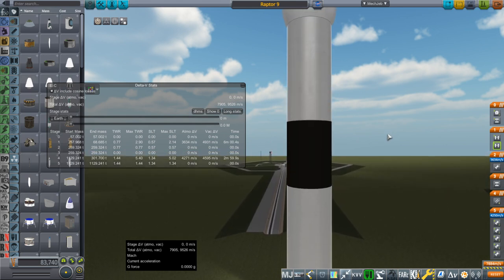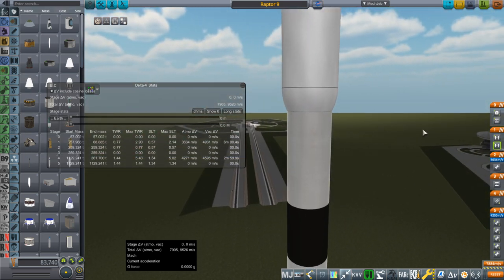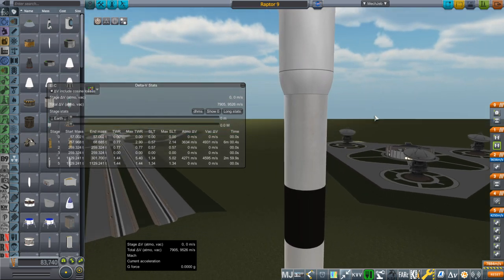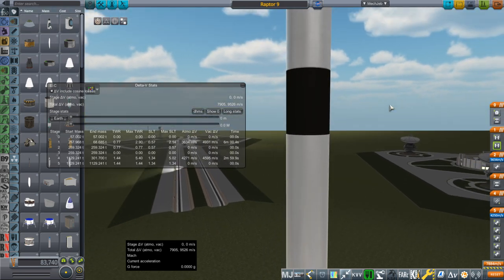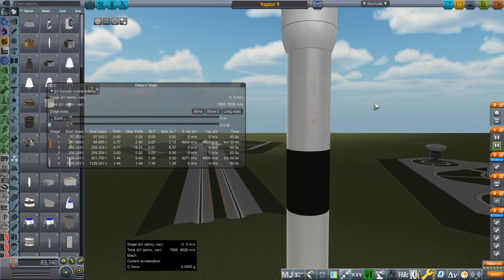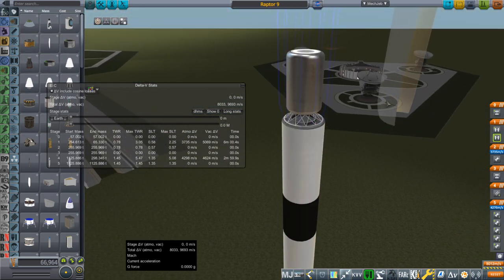In particular, what happens if we replace the upper stage with more of a Starship-type thing? Maybe it wouldn't look exactly like Starship — maybe it'll be more like a lifting body plane. We could explore various possibilities with that and see what kind of performance it would get. But first we're just going to do a basic payload capacity test.